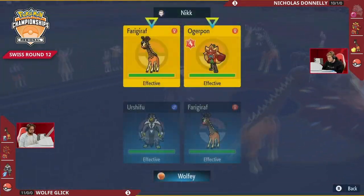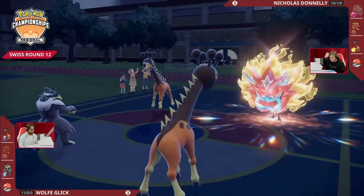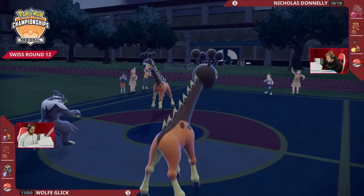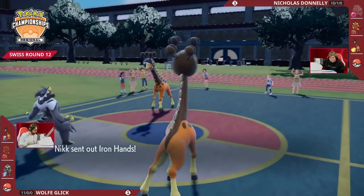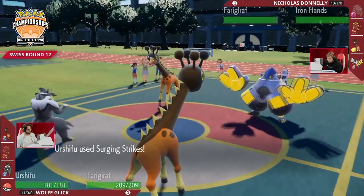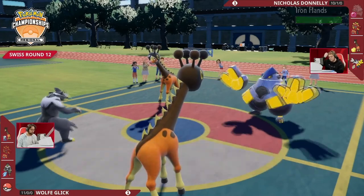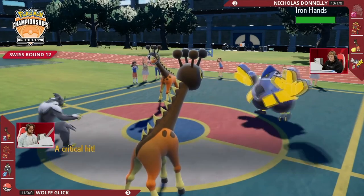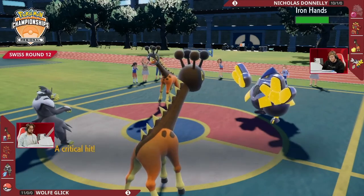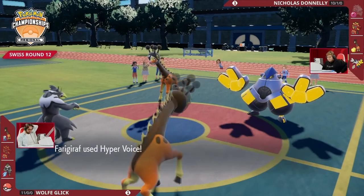You can't protect Ogrepon because it's going to take damage through the protect thanks to Urshifu's ability. Wolf just gets to full-send all of this damage. Nicholas wants to preserve that Hearth Flame Ogrepon for later, so we'll see it retreat back into its Pokéball. Iron Hands hits the field instead — Surging Strikes is still going to do a little bit of damage, but Iron Hands takes that so comfortably. It doesn't even take 50% from it.